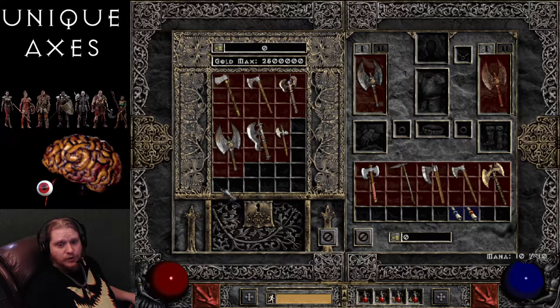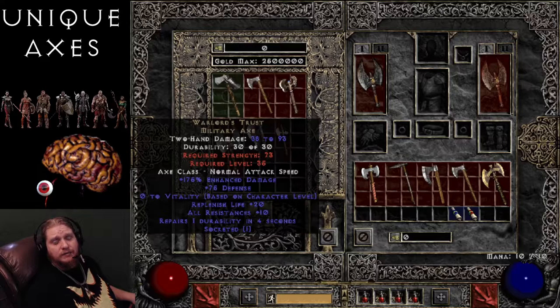This is the first of the Nightmare two-handed axes — the Warlord's Trust Military Axe, with 38 to 93 damage and a required level of 35. Normal attack speed, 175% enhanced damage which is static, plus 75 defense which is also static. It has Vitality based on character level at 0.5 per level, up to 49 at level 99 — so it's going to give you a lot of life. Replenish Life plus 20, All Resistances plus 10, and Repairs Durability 1 in 4 seconds. An interesting one to find as Ethereal.